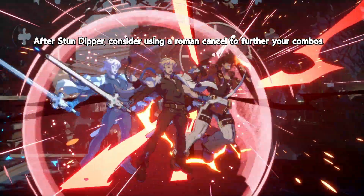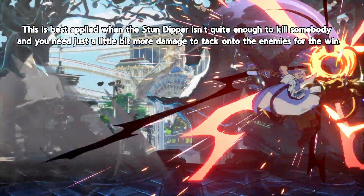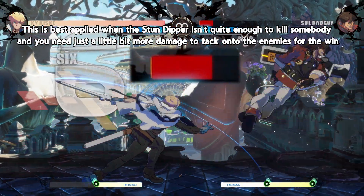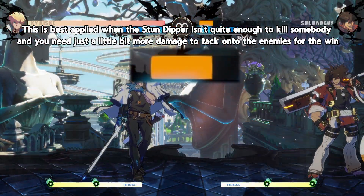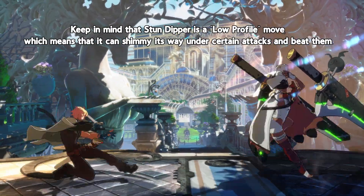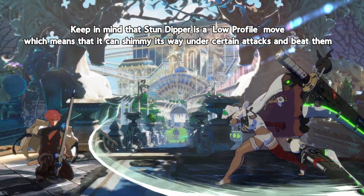After Stun Dipper, consider using a Roman cancel to further your combos. This is best applied when the Stun Dipper isn't quite enough to kill somebody and you just need a little bit more damage to tack onto the enemies for the win. Keep in mind that Stun Dipper is a low profile move, which means that it can shimmy its way under certain attacks and beat them.